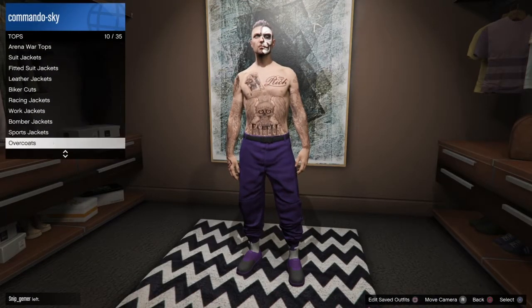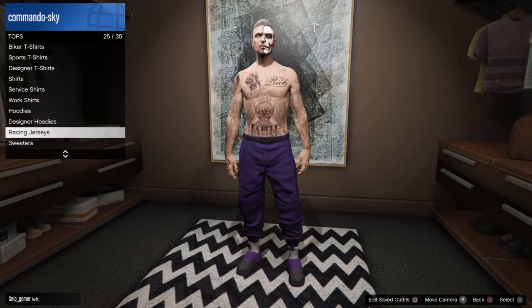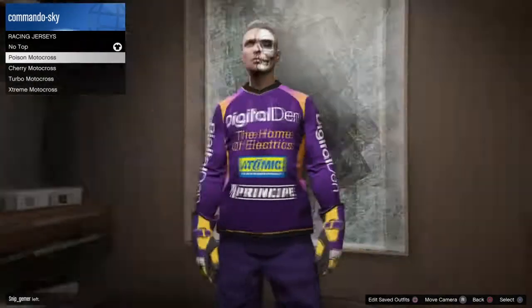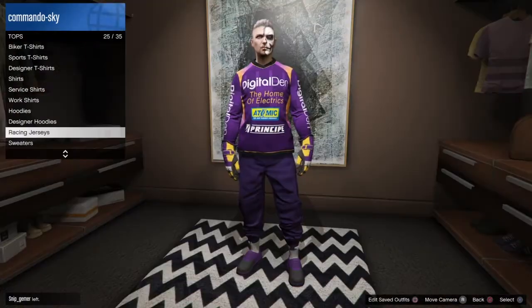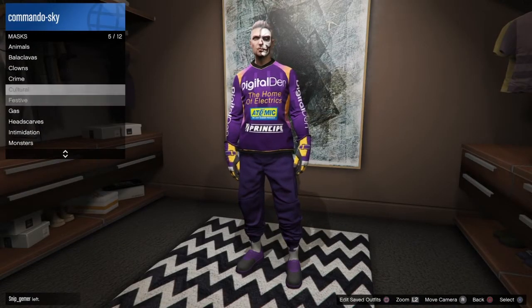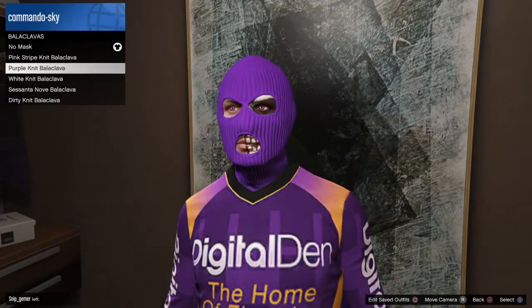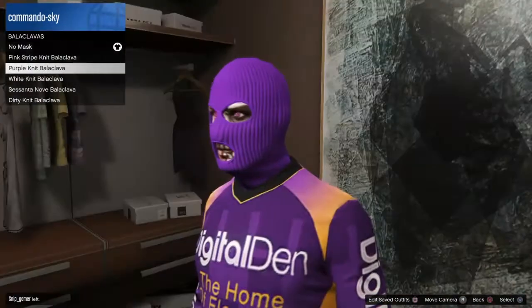Then you want to go to tops and go to racing jerseys and apply the purple one — I think it's called the Poison Motocross. That's the one — the purple with the purple and yellow. Gloves as well, racing gloves; it looks amazing. Then you want to apply the purple knit balaclava onto your head.